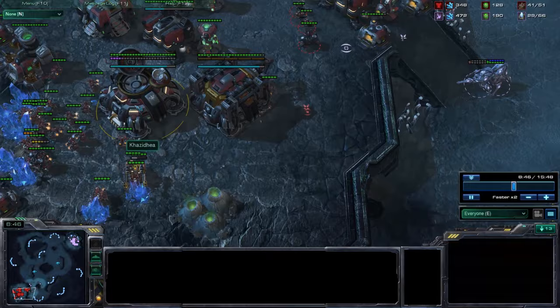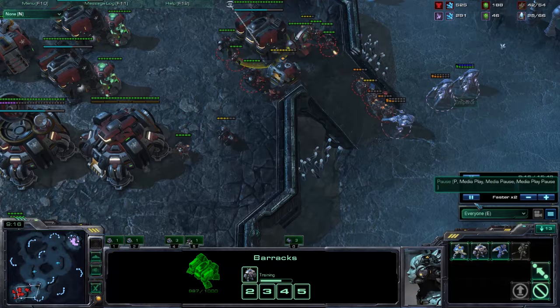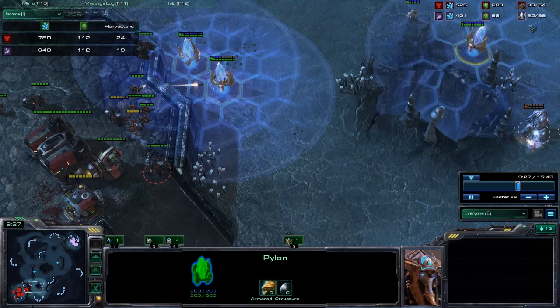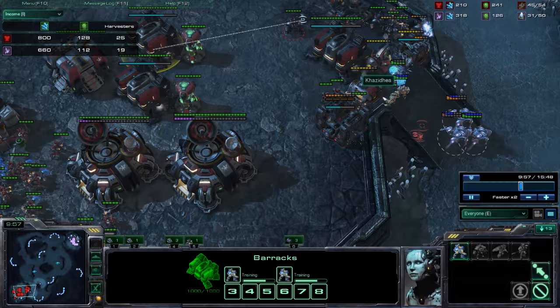I have to pull SCVs again. Don't pull mules — mules don't fight and they give you a lot of minerals, so don't do that. After all that, I defend the attack. Remember: he cut probes at 20, so he has 18-19 probes, while I have 26 — I'm ahead. Supplies also favor me. I'm going to clean up the pylons, which will probably supply block him. I'm ahead because I have an expansion, and he doesn't have anything, so that's really good for me.